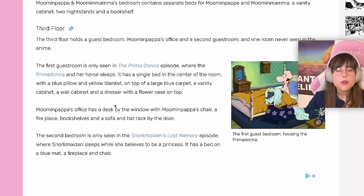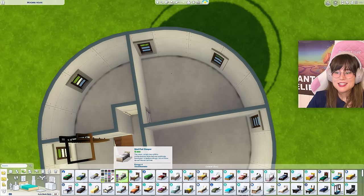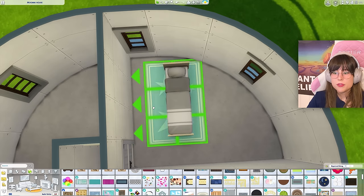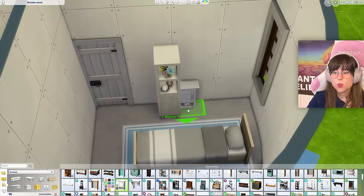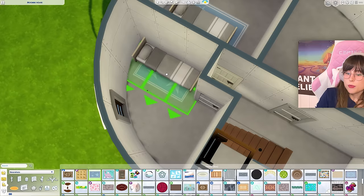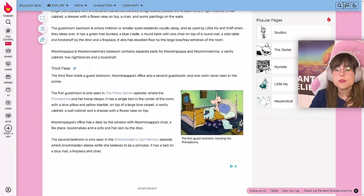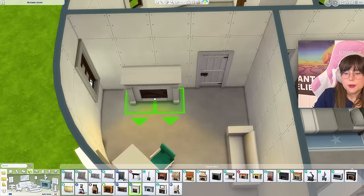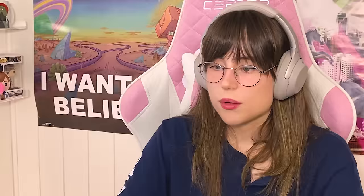On the third floor we have the first guest bedroom where Prima Donna and her horse sleep. It has a single bed in the center of the room on top of a blue carpet, a vanity cabinet, a wall cabinet, and a dresser. The second guest bedroom has a bed on a blue mat, a fireplace, and a chair. For the office there's a desk with a chair, a sofa, bookshelves, a fireplace, and a hat by the door.